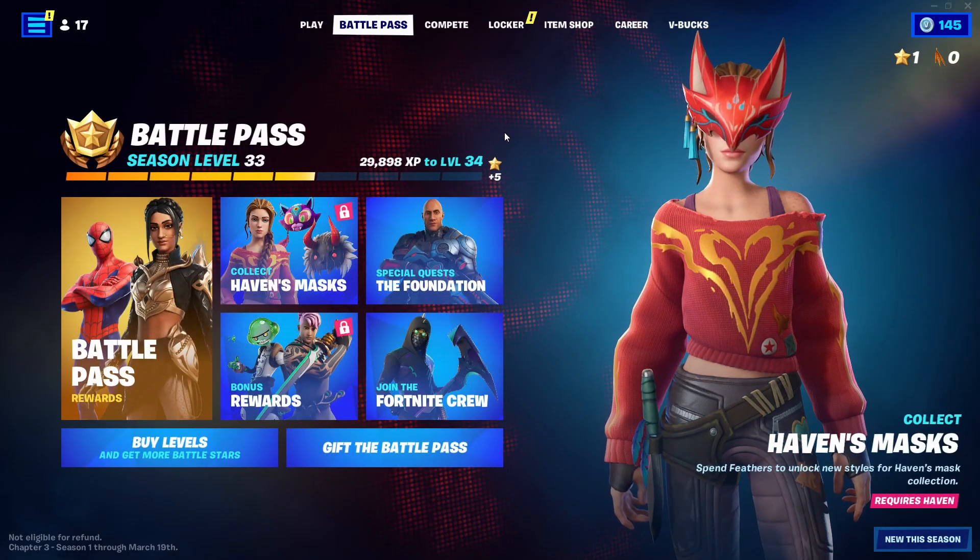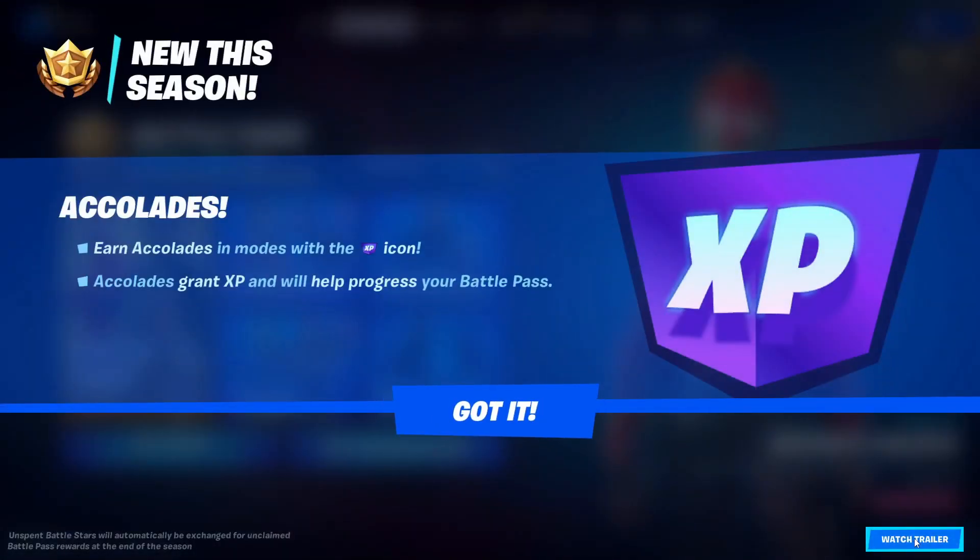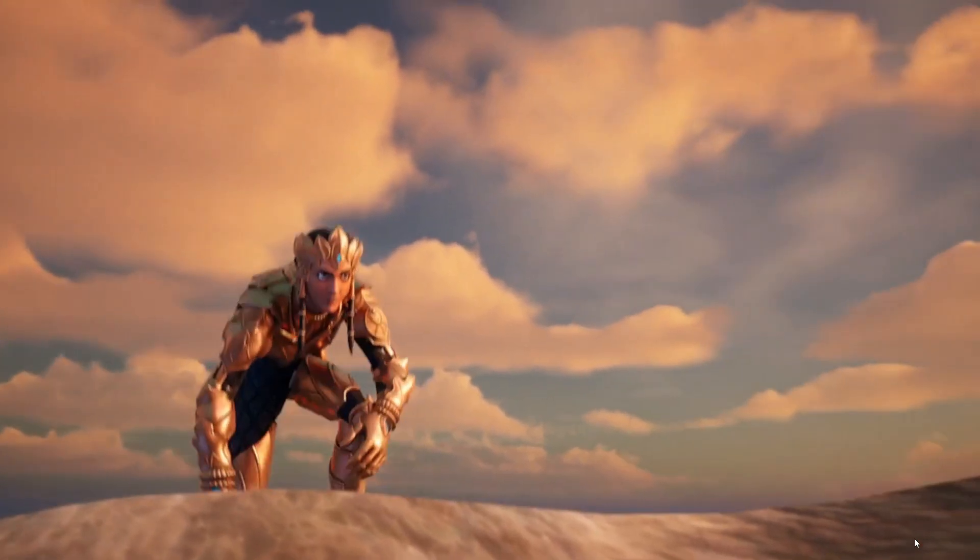Go ahead and go into Battle Pass. Now in Battle Pass, all you guys gotta do is just go ahead and go into the season, click on 'Got It' right here, go ahead and go into the season again, now click on 'Watch Trailer' right here. When you guys click on it, just watch it all — don't skip anything, because if you guys skip you'd have to restart everything, so just basically play it out.